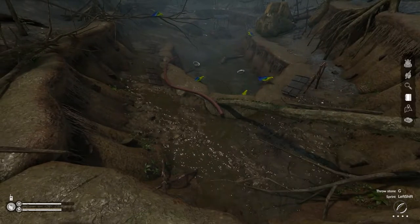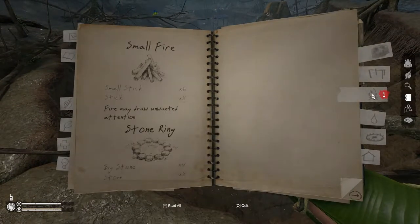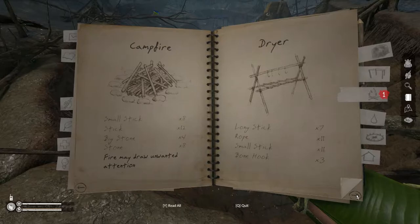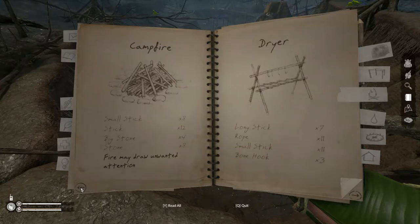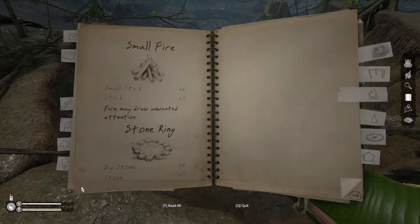What's in the notebook? Stone ring, campfire dryer, mudforge — mudforge. What are you making, a mudforge? Farm rager on one of the tension entries — that's new.